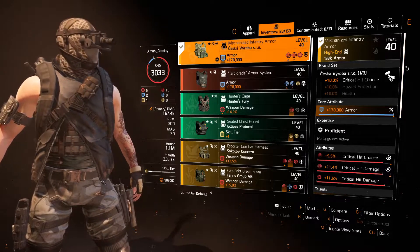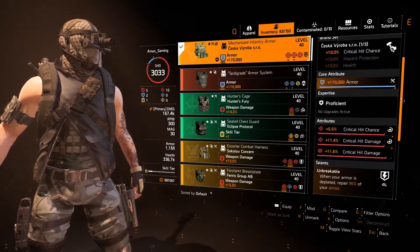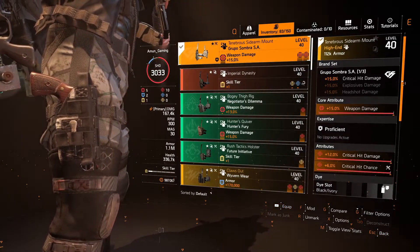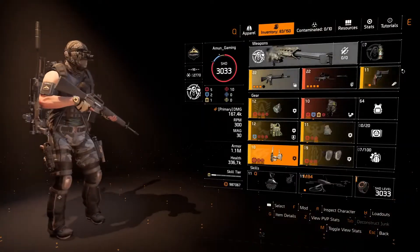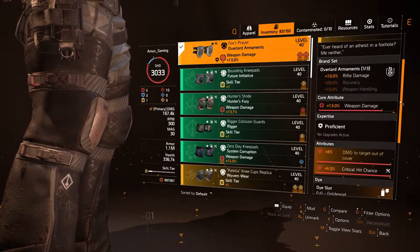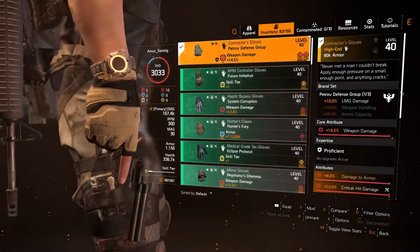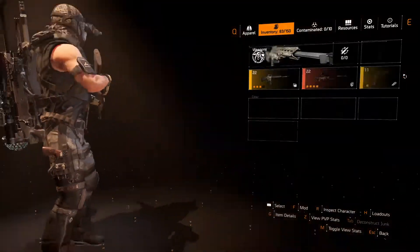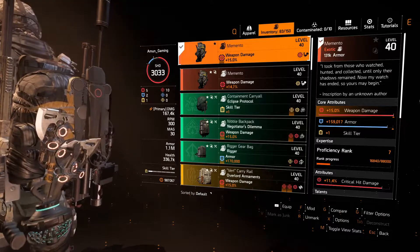The Ceska gives 10% critical hit chance. For the holster I have the Grupo Sombra — maxed out, god-like roll — with 50% critical hit damage. For the knee pads I have the Fox Prayer because I'm using a rifle, giving 8% damage to targets out of cover. I also have the Contractor's Gloves for damage to armor.